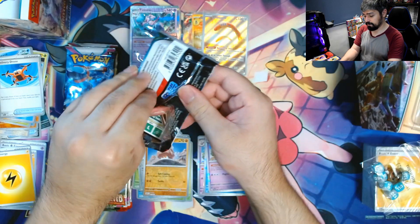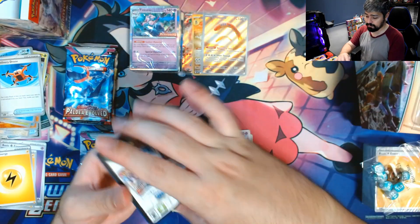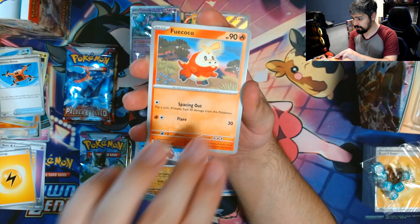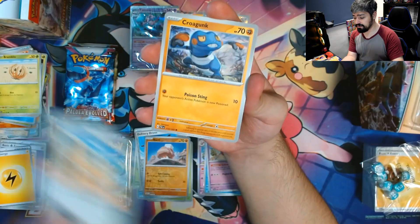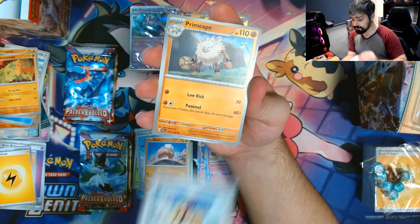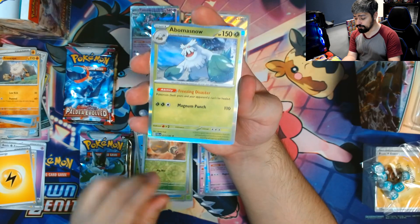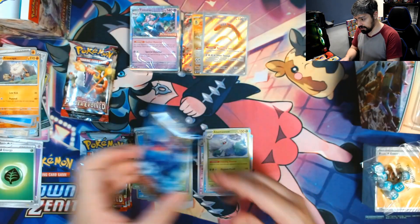Okay, next pack. Here's the code card. We have Fuecoco, Bramblin — I think we needed that one — Q-Fant, Croagunk, Sudowoodo, Grusha, Primape, Tropius Reverse, Relor Reverse, and an Abomasnow for the Rare, along with a Leaf Energy to go with it.